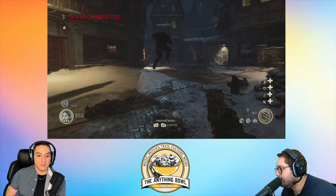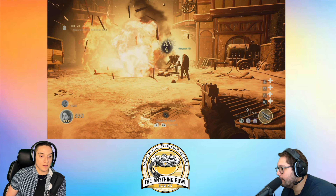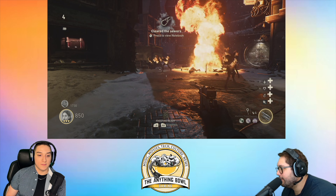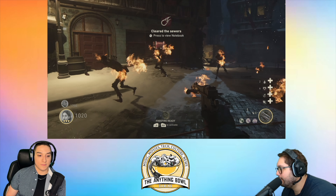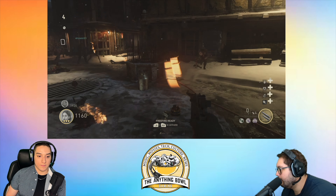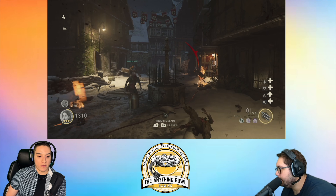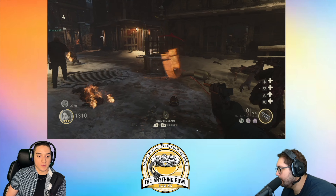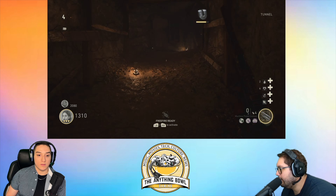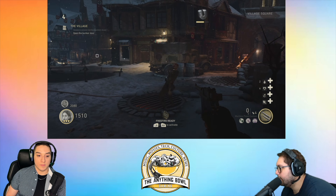Go follow the green light in the middle. Hit the button. Here they come. Now you can see what power-ups look like — this is double points. Now let me open this up. That's another generator — door opens.